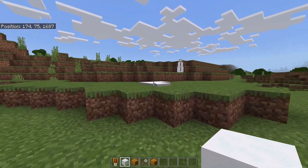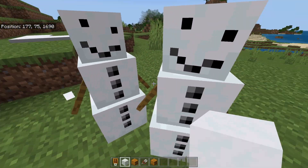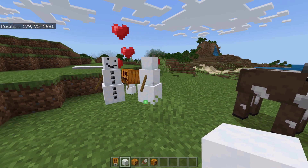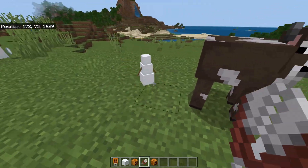One other fun little addition we added to the snow golems: if you hold a snow block, the snow golems are going to run right up to you and say hello. They are very attracted to the snow block. If you go ahead and feed a snow block to each one of them, just like that, you're going to get yourself a baby snow golem.